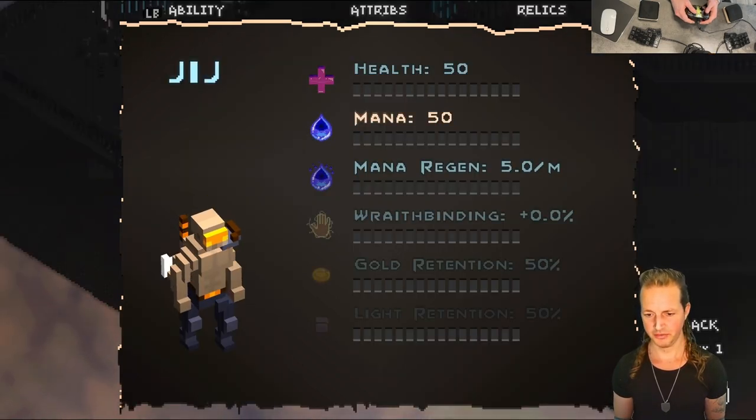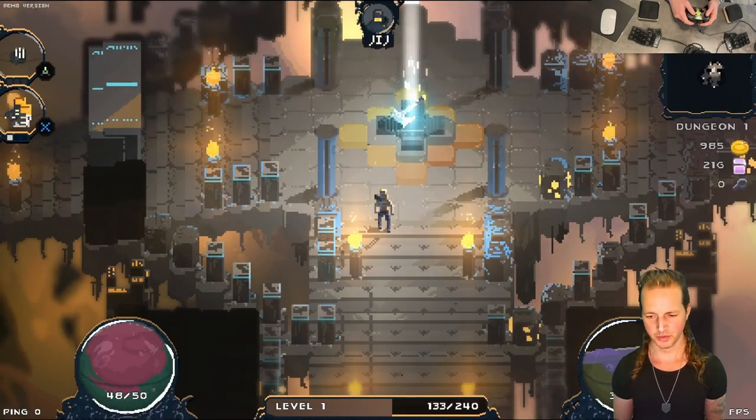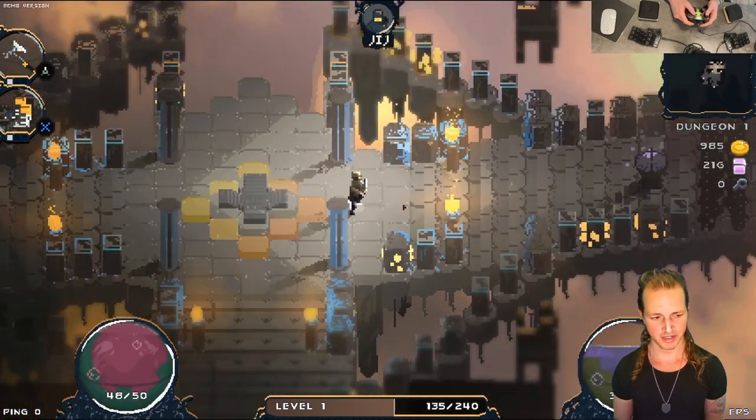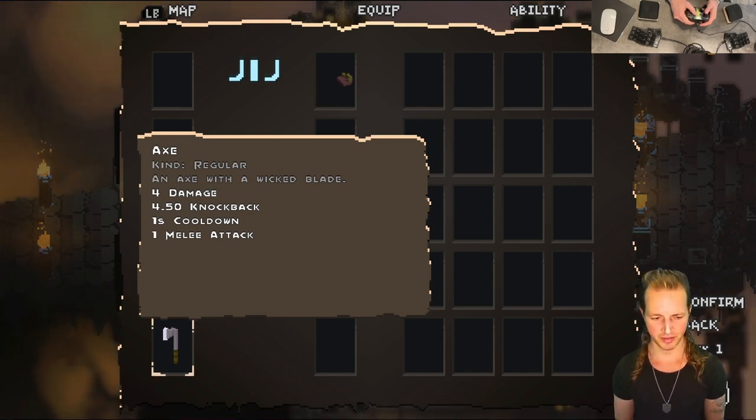In addition, vigor has been renamed to health and vim has been renamed to mana — nobody really knew what vim was. Another little wording clarification: when you pick up your weapon, before it used to just say 'blade,' but now it says 'axe' or 'sword' — it actually says the name of the weapon you're using rather than being nebulous and vague.